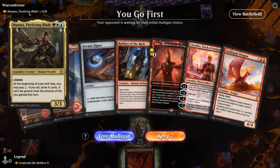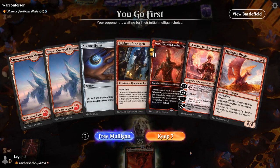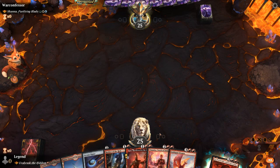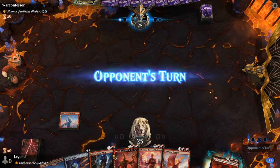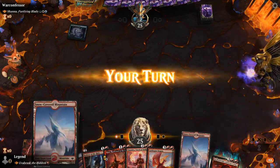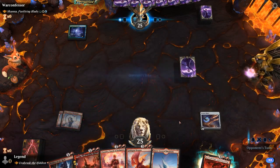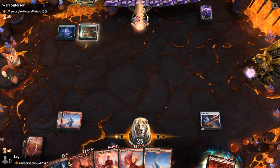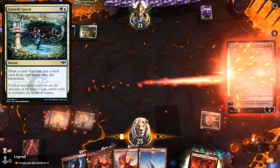We're on the play facing Shana — a life gain deck. Could be tough, but we have a decent hand. Turn two Signet, hopefully, then turn three Chandra. Can always plus to play Robber afterwards, which lines up nicely against Shana. Opponent does keep up two mana — could just be a Growth Spiral for all we know, so I'm still jamming Chandra.